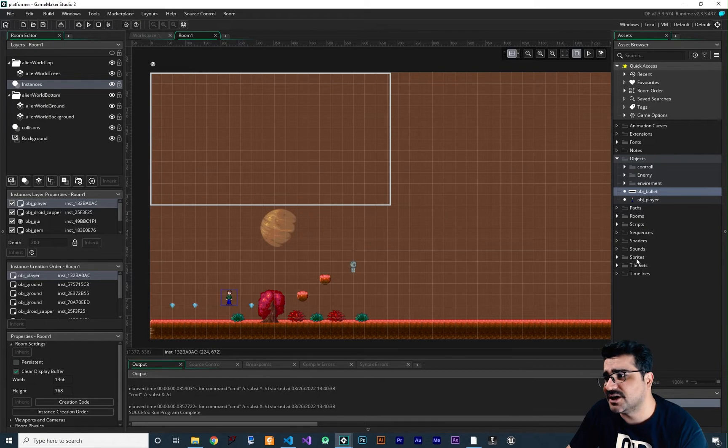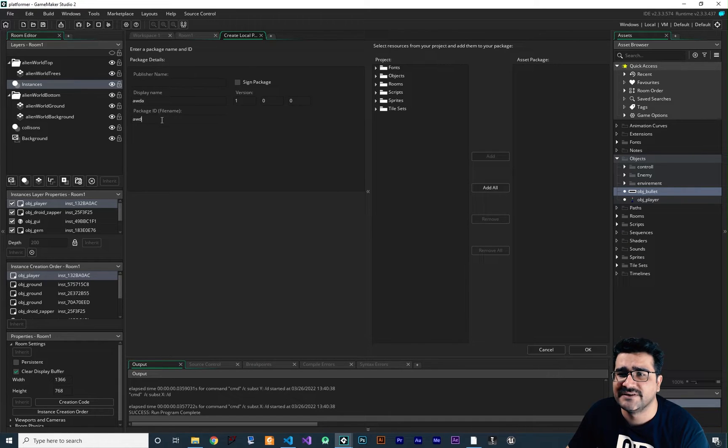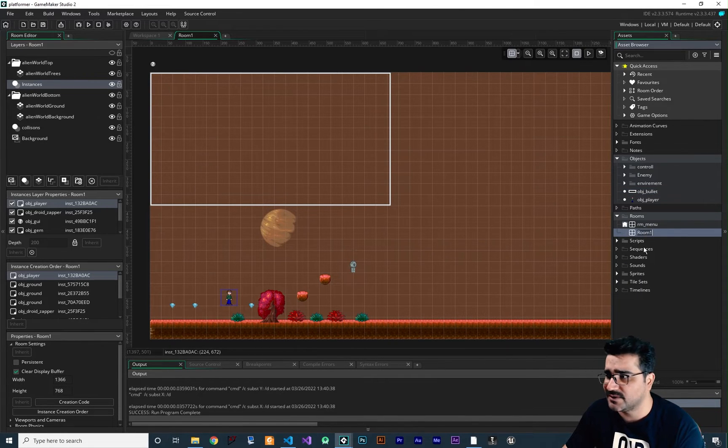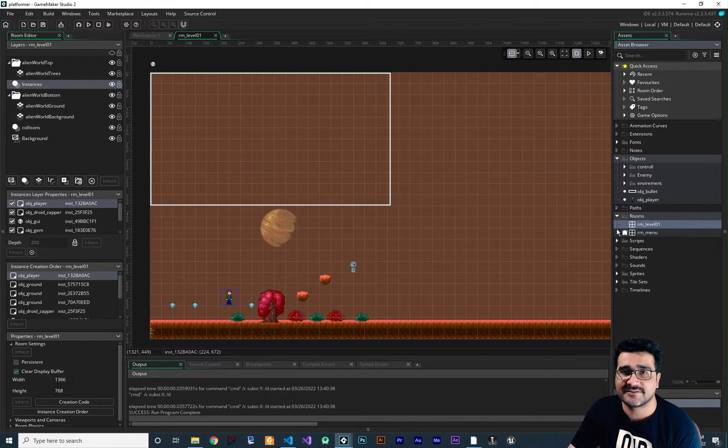We should create a local package because I want to import all the tileset sprites, objects, fonts, rooms, and scripts into our multiplayer game. For that, go to Tools and create a local package — give it any name. I'll add everything: fonts, objects (holding Ctrl), scripts, sprites, and tileset. I also want to add Room One, and I'll rename it to rm_level_one so it won't replace anything in our multiplayer game.